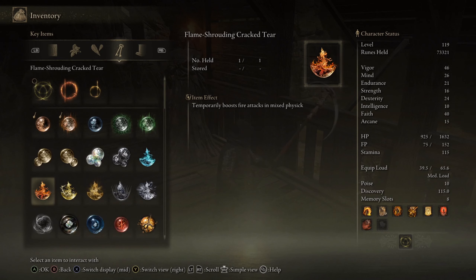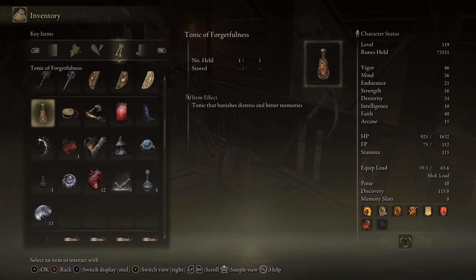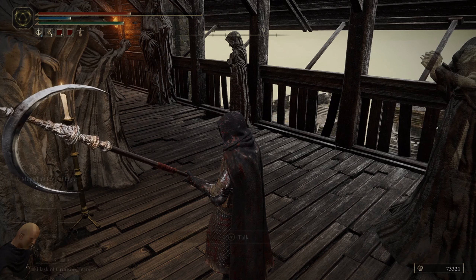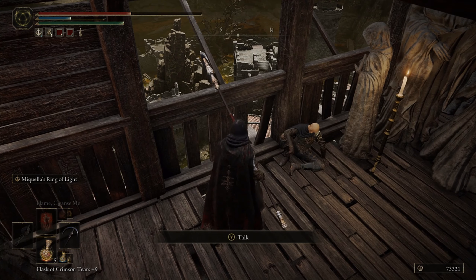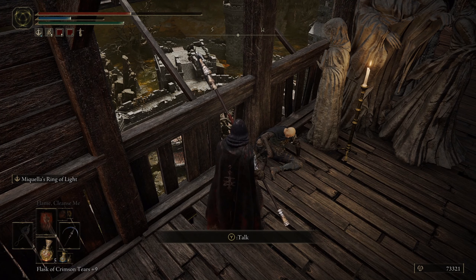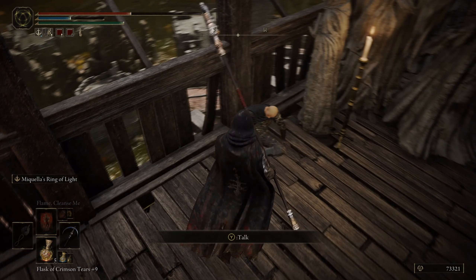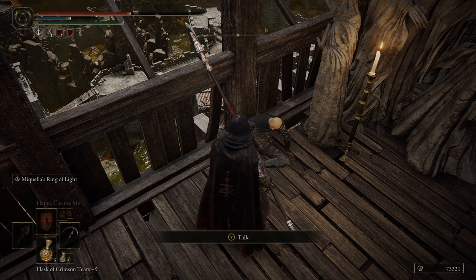Let's actually look at this item — pretty sure it's a key item. Castanets used by dancers from distant lands. Received from Patches. The passionate dance comprises no seductiveness, but merely a dignified beauty. Was Tanith a dancer before joining the Volcano Manor? Tanith's clearly insane at this point — she's trying to eat Rikard so that Rikard can use her body to be reborn. That's very interesting.